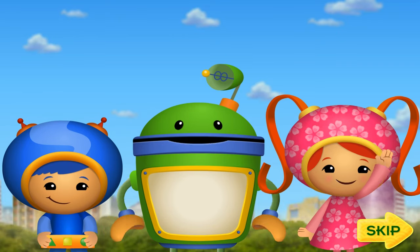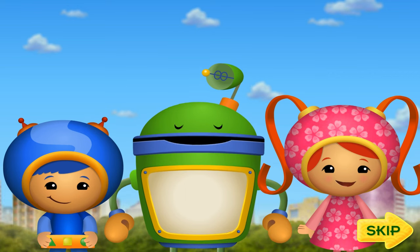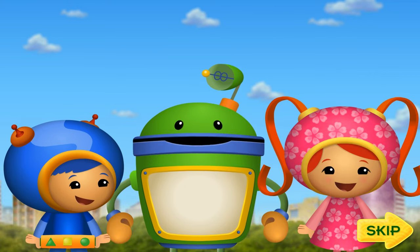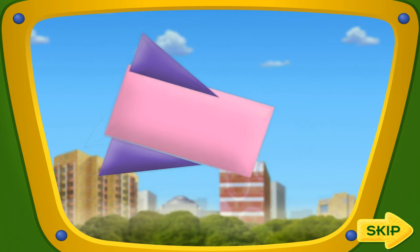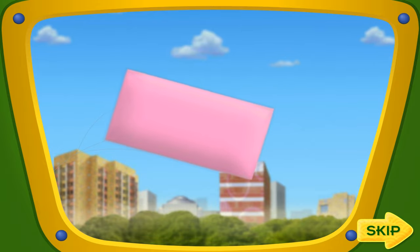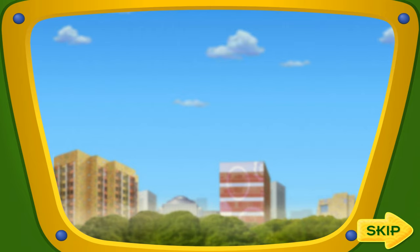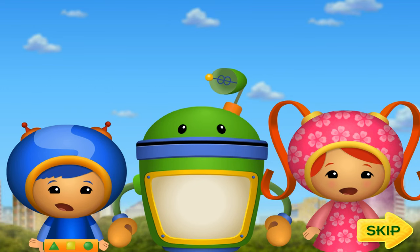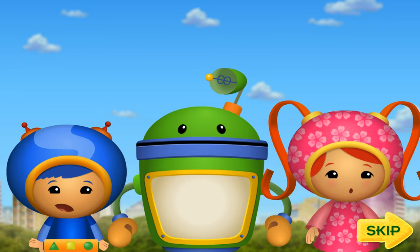Hello, Umi friend! We are so glad you're here! Today is the Umi City Kite Festival! But we've got a big problem — the wind is blowing all the kites apart, and the pieces are going everywhere! We need to put all the kites back together in time for the kite festival! We're really gonna need your help!